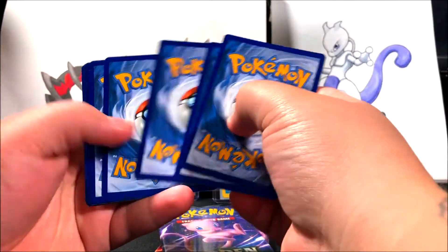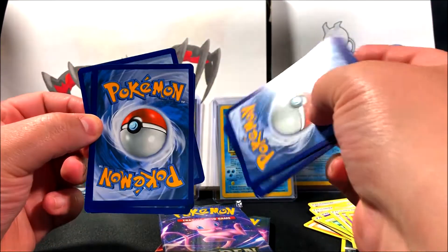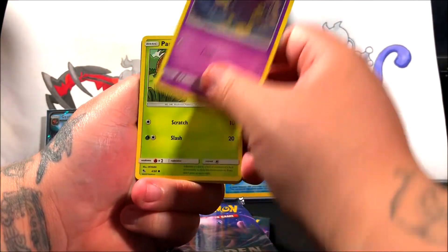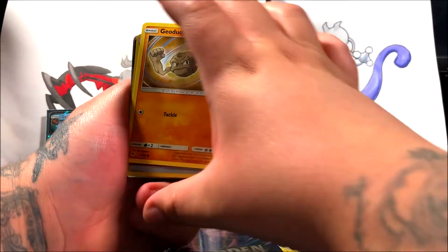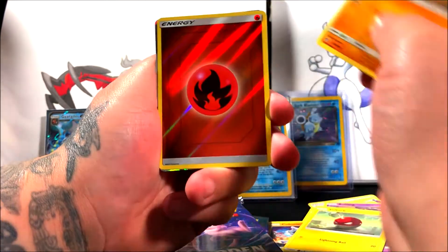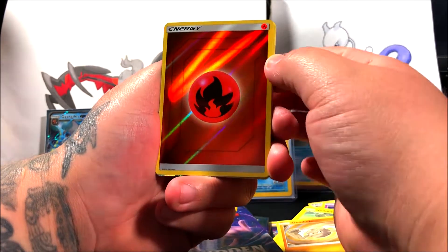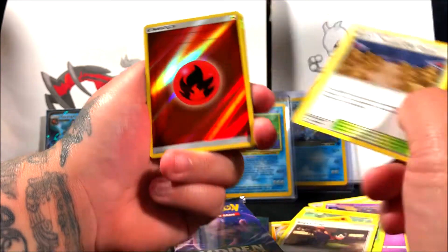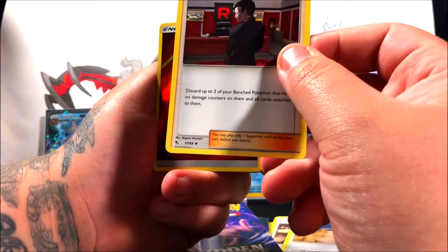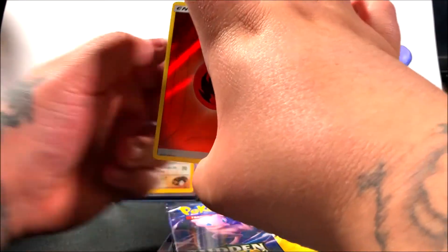One, two, three, four — these are the four that should be in the back. Starting off with the coffin, we got a Paris, Cubone... I dropped the common and uncommon. Oh we got something good — I saw that! We ended up getting a reverse holo. I think I did the order wrong. We got Koga's Trap as our uncommon, Brock's Pewter City Gym uncommon, Giovanni's Exile, and then an energy card.